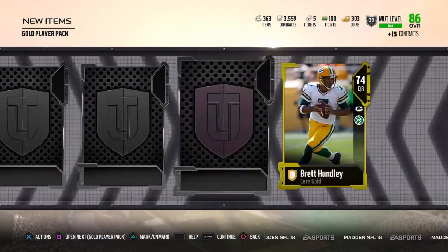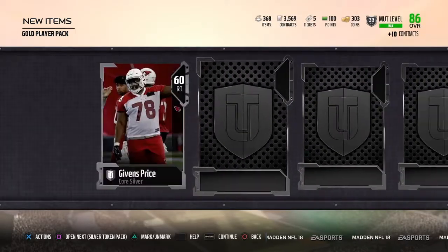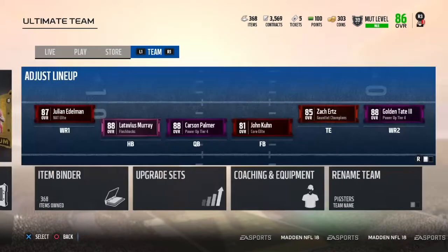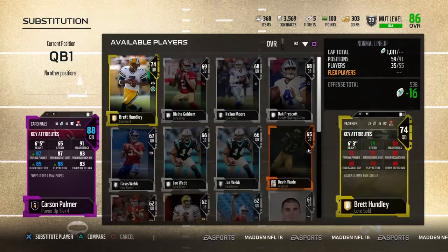I just wanted to show you guys this card — it is serious. Like, if you guys need a quarterback, he takes some grinding, but he's as accurate as 150k-200k quarterbacks. And the card I'm talking about is Carson Palmer, right here.